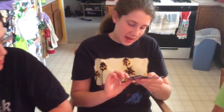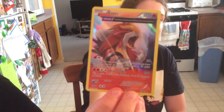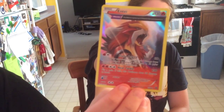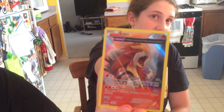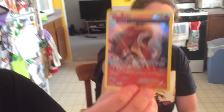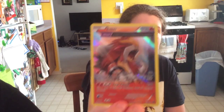I got Entei, which has two attacks and one of the ancient traits — the ancient trait lets you have up to two Pokemon tools attached to it. That's nice if you want to stack like a Rocky Helmet. Neither of its attacks seem to specifically reference tools. And I got a full-art Lugia EX.